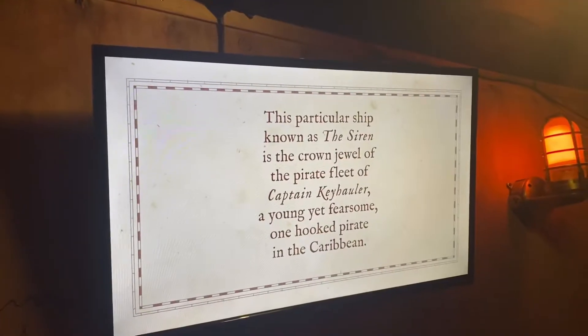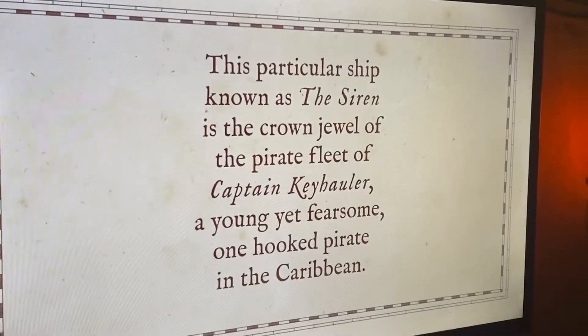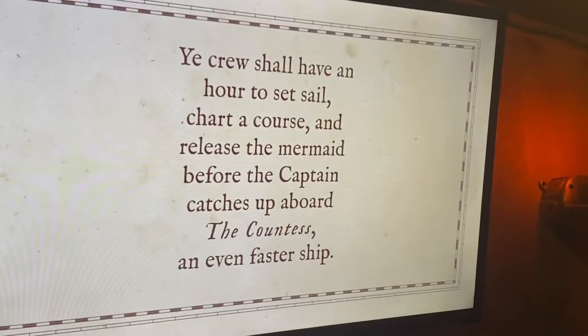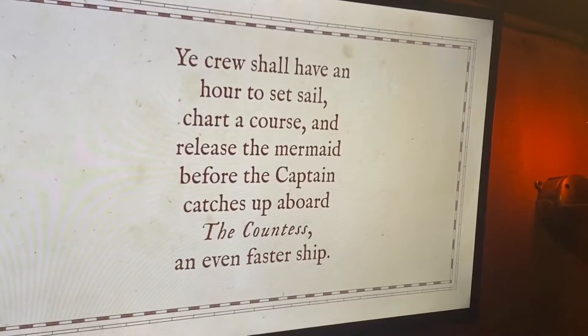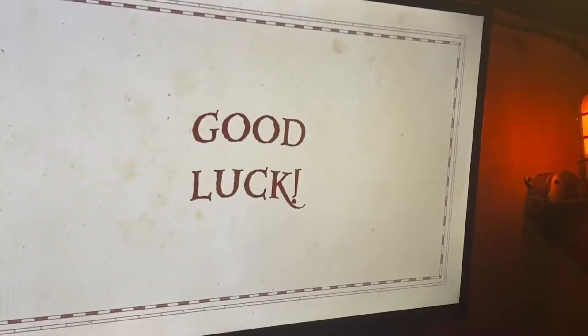Now, as the Siren is the crown jewel of the pirate fleet of Captain Keyhaw, a young yet fearsome one-hook pilot in the Griffin comes up aboard the Compass, the fastest ship out of the Griffin. You don't end up in Davy Jones' locker. Good luck, team.